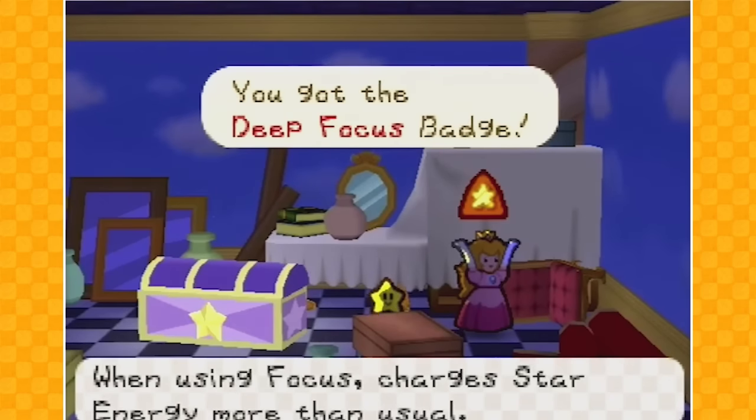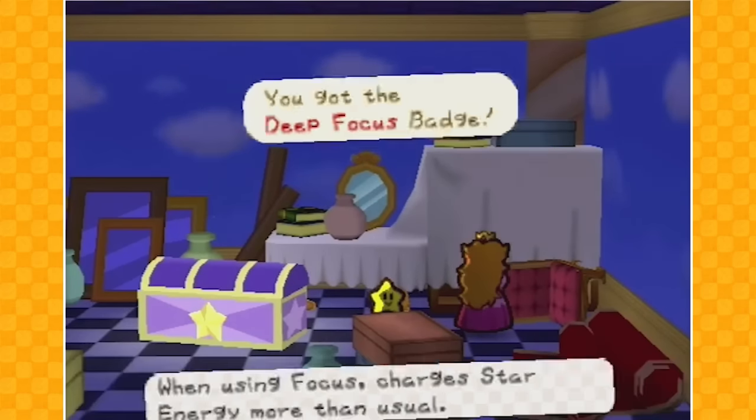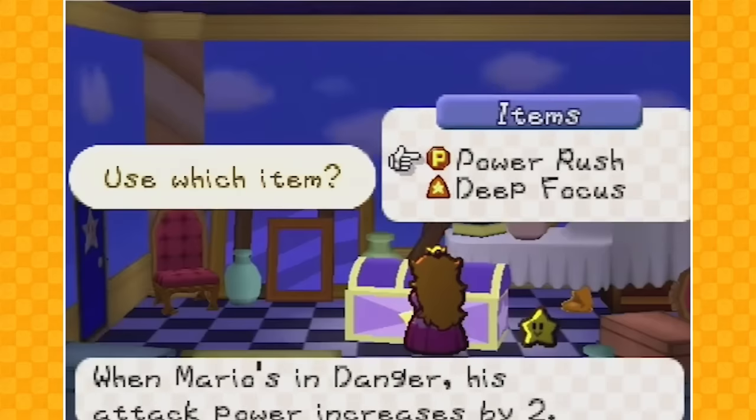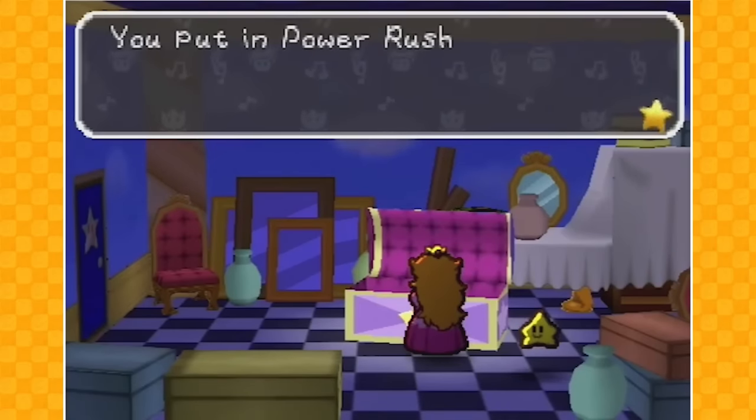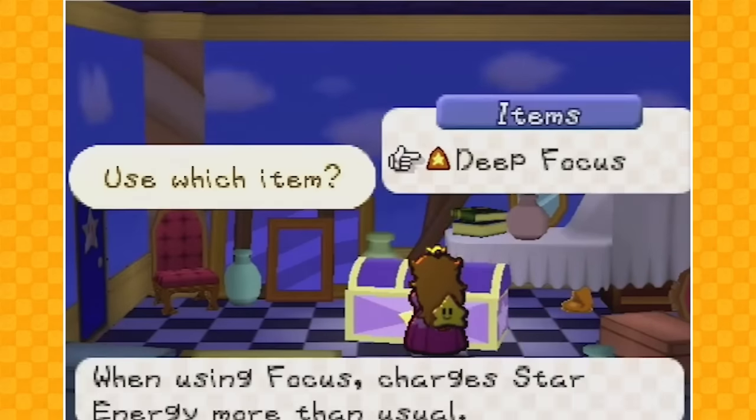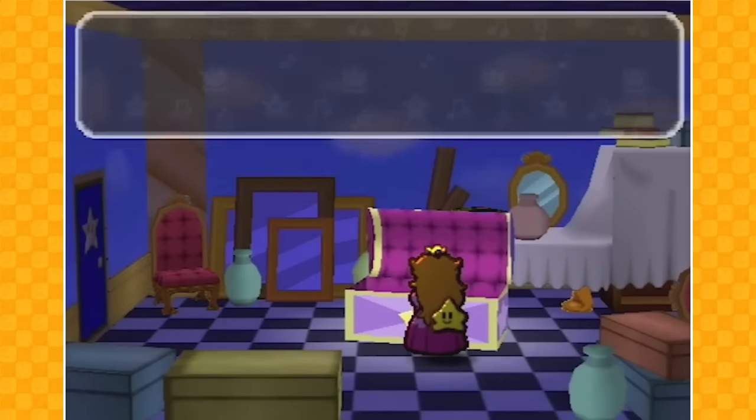We got the Deep Focus badge! When using focus, it charges star energy more than usual. So we can go over here and click this little thing — put the Power Rush in this little treasure chest, and also the Deep Focus!